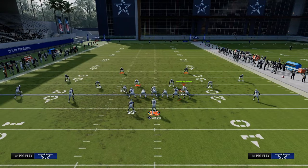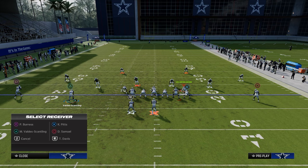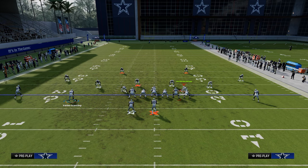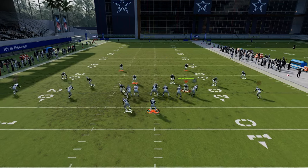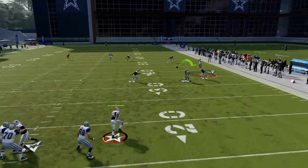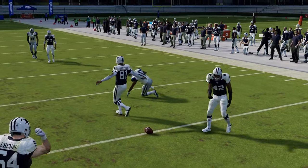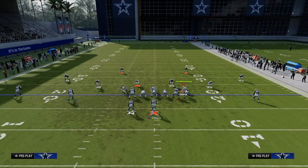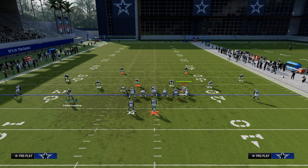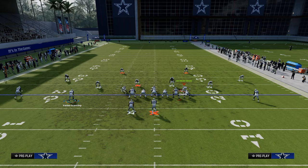If you want to do it more standard, you could do an out route, a hitch route, and a Texas route. And then really what I would probably do is just run it just like this — same kind of thing. You just force them to make a choice with where they want to user. That's all we're trying to do — just trying to force them to make decisions.